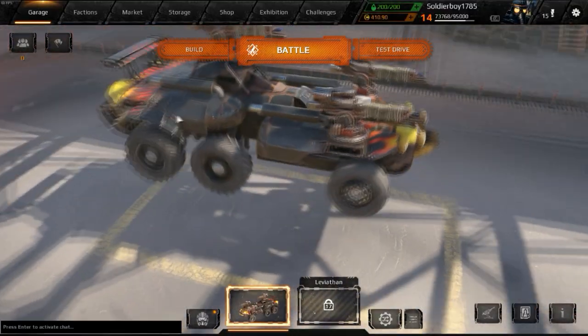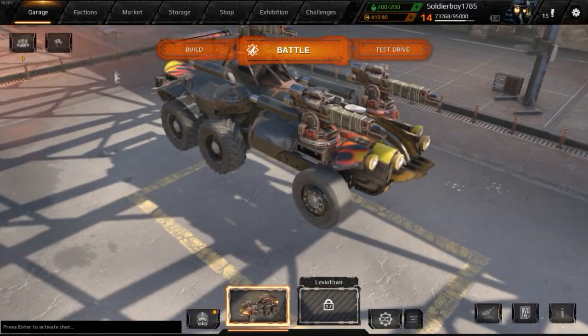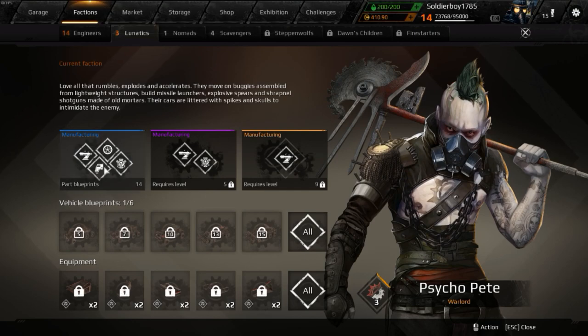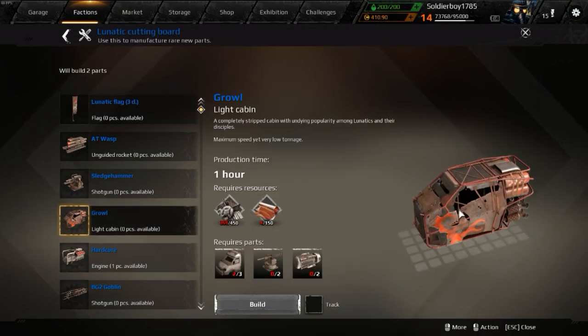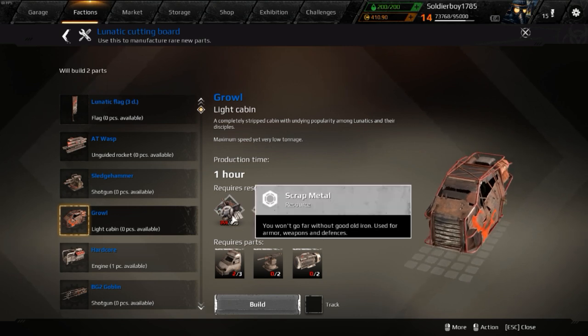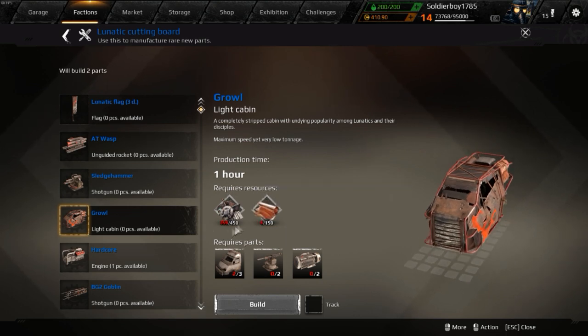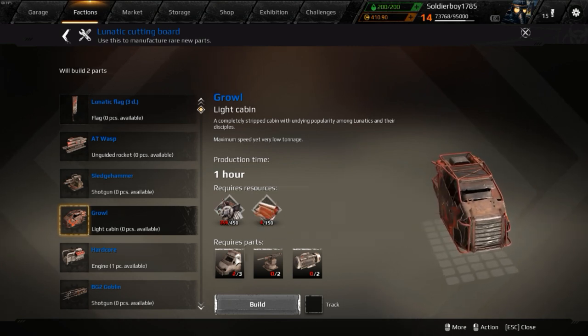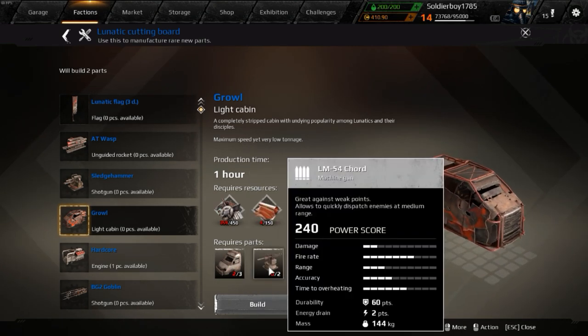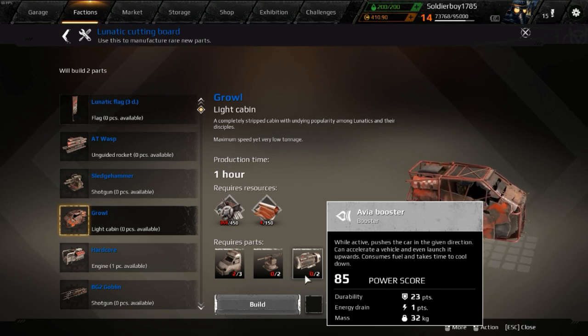Your second way of making money in Crossout involves crafting within factions. Go to your factions tab, then to the Lunatics tab, and find the Growl. You're going to want to start mass producing Growls. What this will take is 1 hour of production time, 450 scrap metal, 150 copper, 3 Dockers, 2 LM54 Cords, and 2 Avia Boosters.